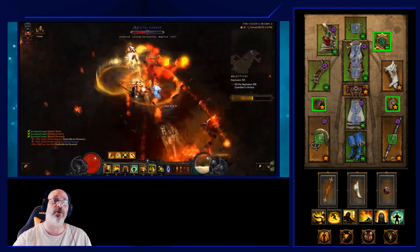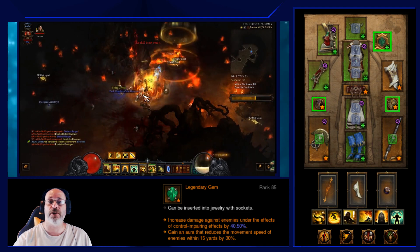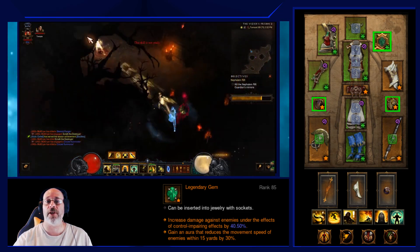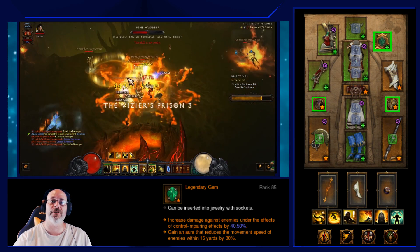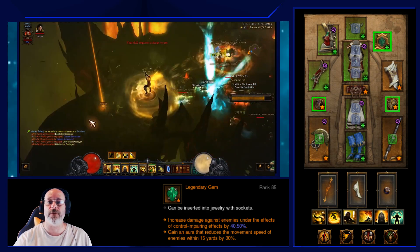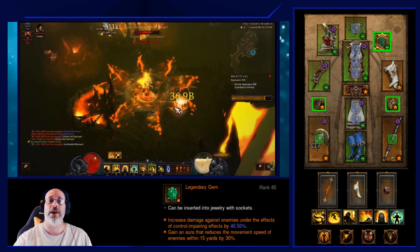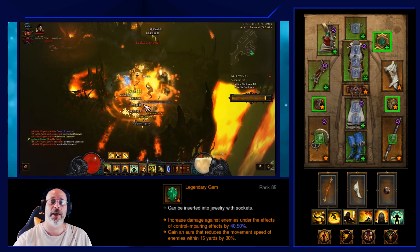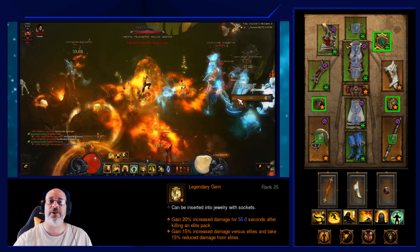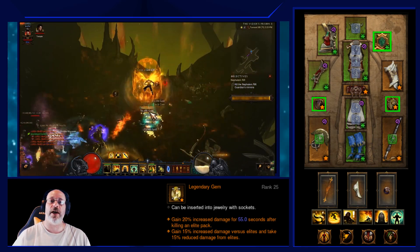For gems, I run Bane of the Trapped for increased damage to enemies affected by a slow or crowd control effect. Once leveled to 25, this gem adds its own slow, so you're constantly dealing bonus damage. Since Epiphany teleports you toward mobs when you cast Wave of Light — which counts as a melee skill — you'll always be close enough to proc it. I also run Bane of the Powerful, which gives 15% added damage and damage reduction against elite packs for a set duration after killing one.